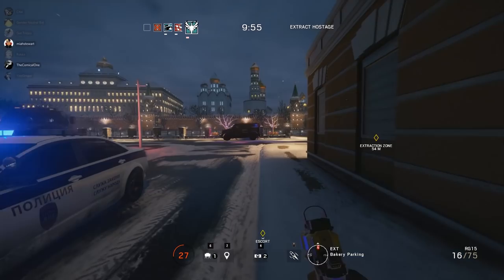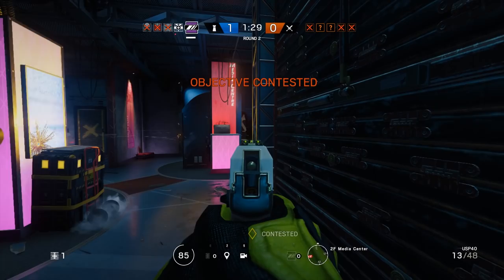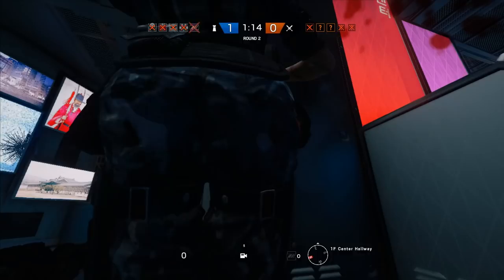Speaking of cancer, Zofia has an interesting ability that she totally didn't take from Doc. Now when Zofia is down, she summons the power of her Saiyan bloodline to will herself back to an upright state. This ability is useful in clutch situations where a 1v1 can easily become a 2v1. If you are in a situation where it's down to the wire, and Zofia hasn't been confirmed for a kill, well, it sucks to suck.